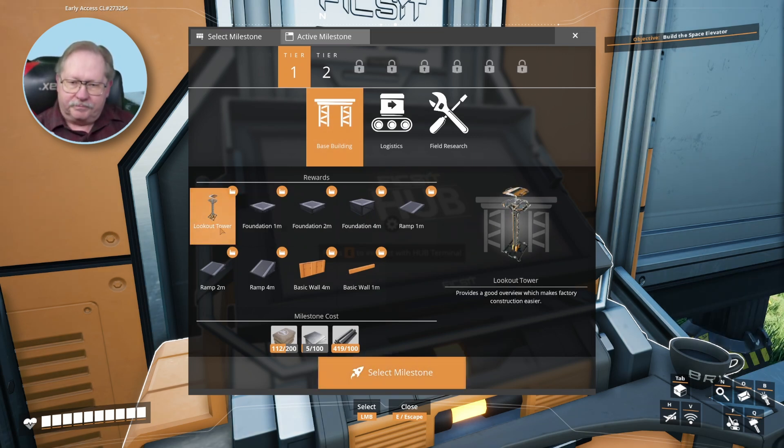A lookout tower helps to move along the building process better by being able to see where things need to be strung and where things need to go and how to get there, instead of trying to guess where conveyor belts go, for example, by traveling through as best you can. So I want to go ahead and have the benefits of the lookout tower and see if we can get going.